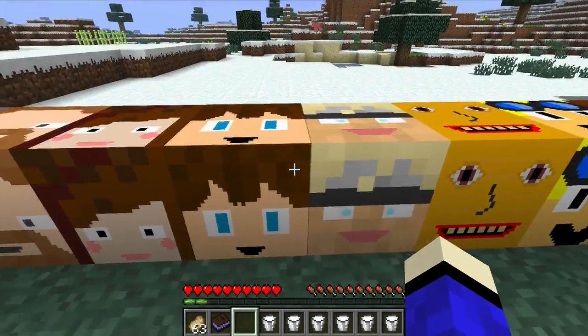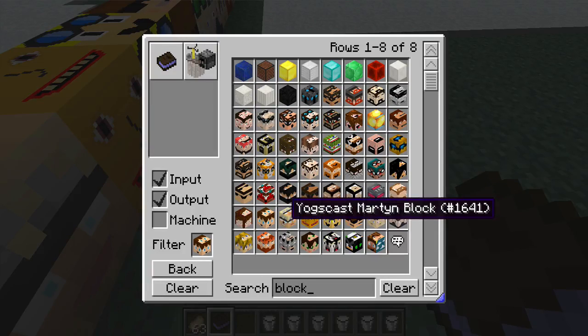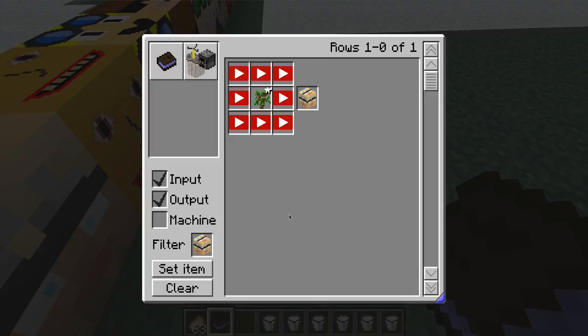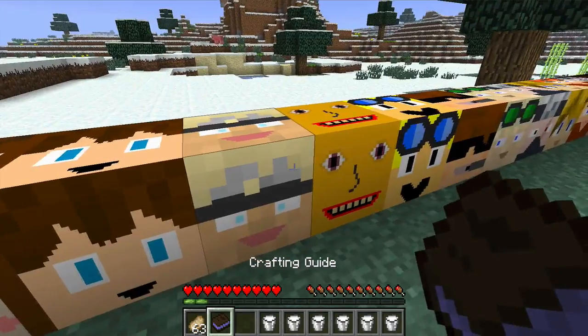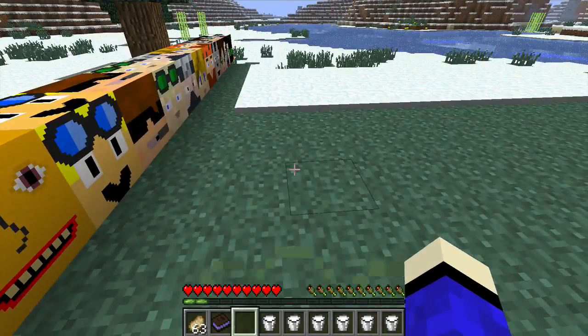Next I have no idea — I'm not good at names. It's Martin from Yogscast. To craft Martin from Yogscast you need an oak sapling, and he gives you Hunger — kind of annoying.